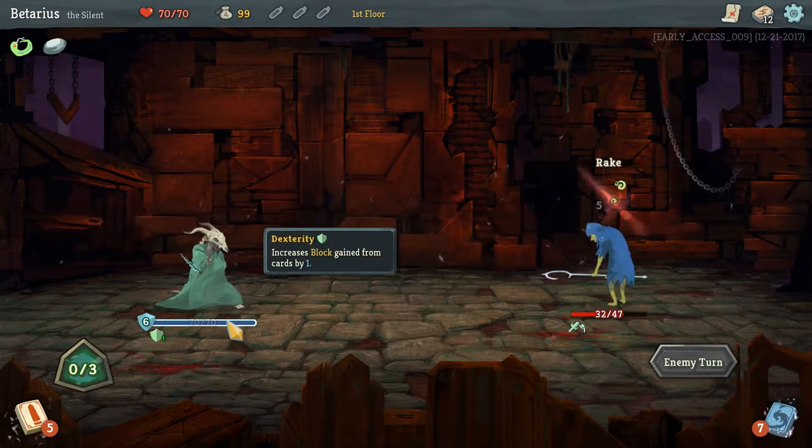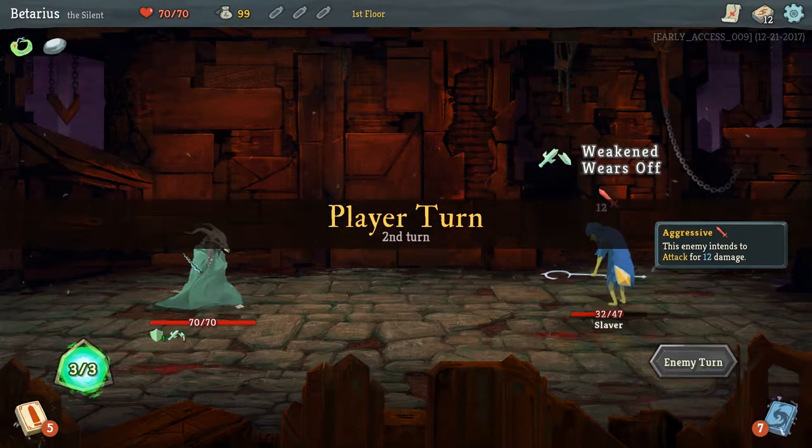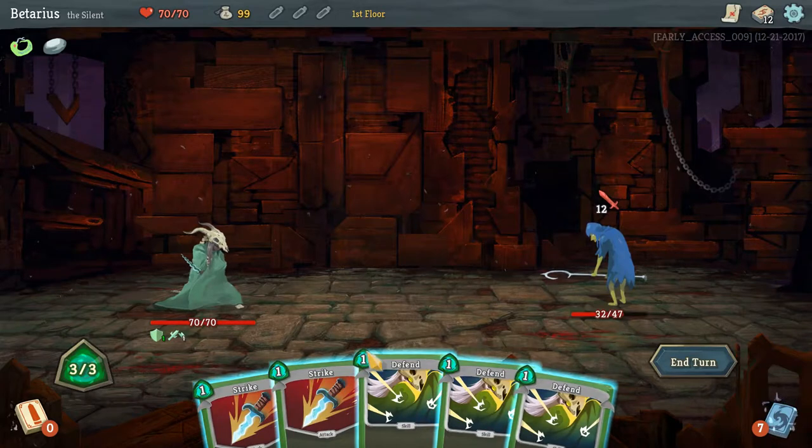So how poison works is, say you have 3 poison applied on somebody — they'll take 3 damage. The next turn they take 2, and the next turn they take 1, and then after that they run out.